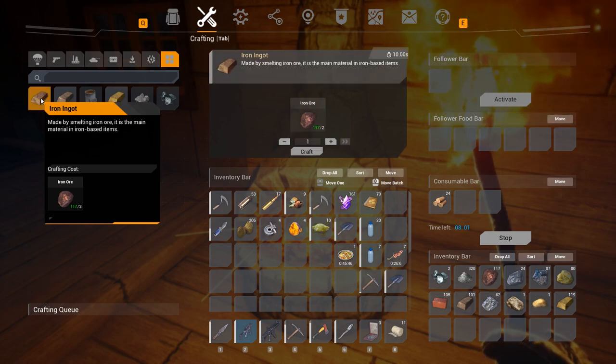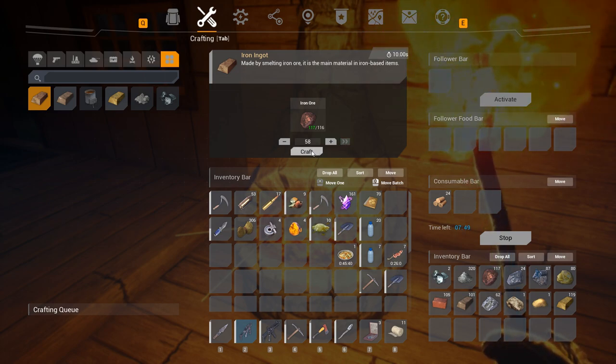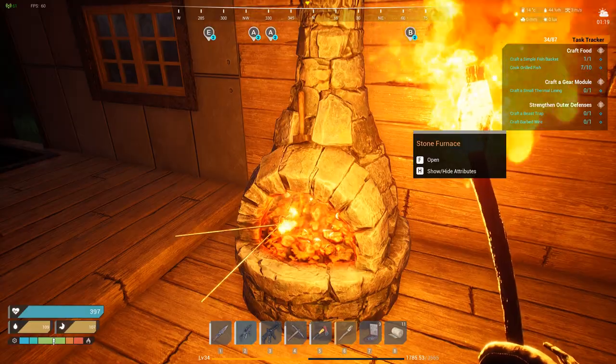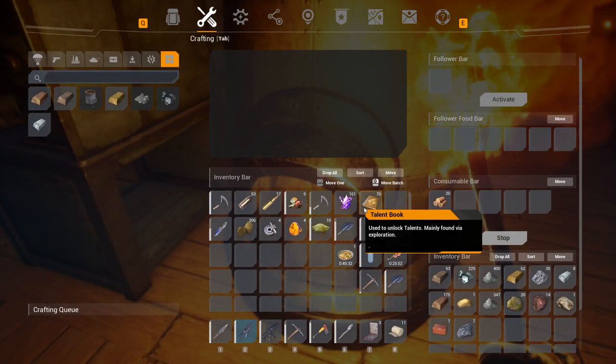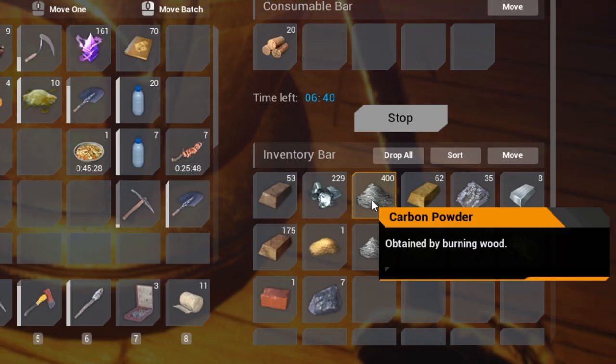At this point, you'll be able to select the crafting option on the left hand side and choose how much to craft from the middle area. The furnace will continue to burn after finishing crafting, but that's okay because you'll need a ton of the byproduct, carbon powder, which is used in large quantities for other crafting options such as gunpowder or graphite.